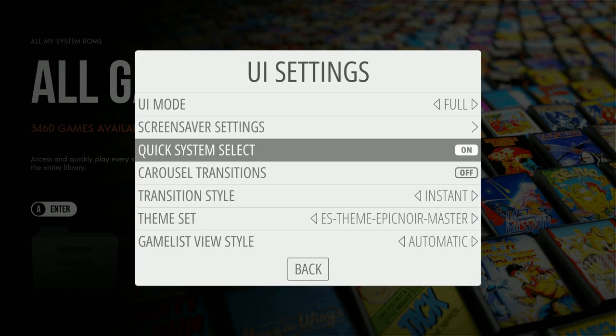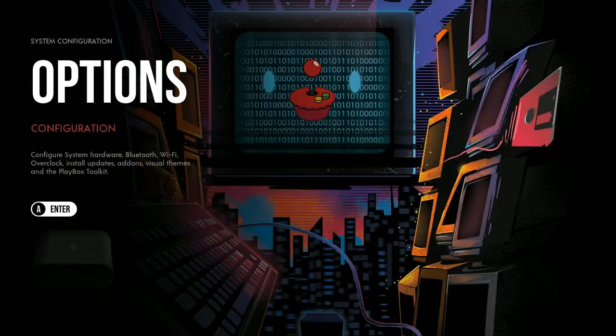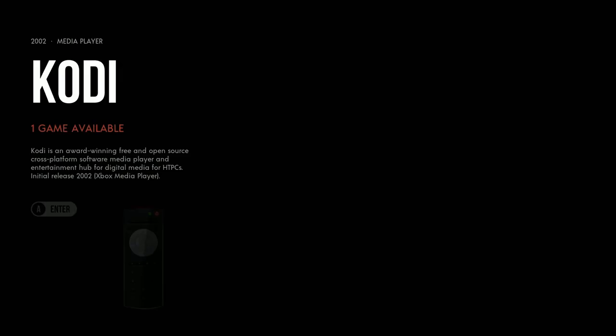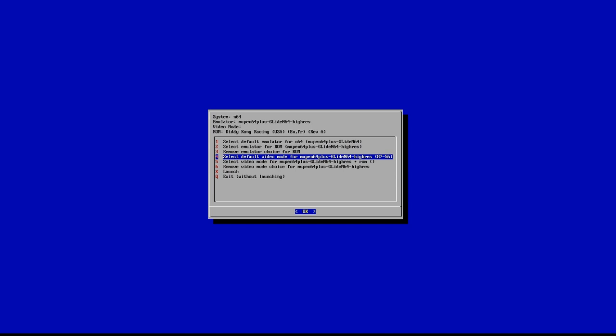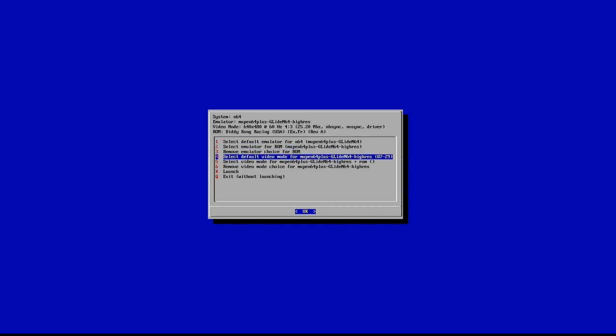Let's check out some games. You'll notice the display is in the lower left corner — that's not ideal. We need to go to the Options menu, then Run Command Configuration. He had it disabled by default — let's enable that first option and exit. Back in Nintendo 64, pick a game, press A to launch it, and that should let you get to the screen where you select the default video mode. Let's try launching it now.